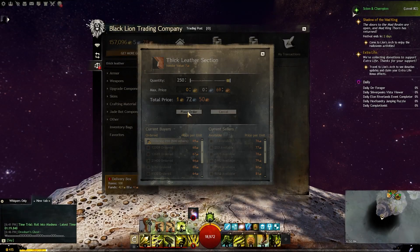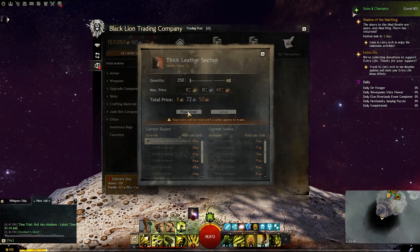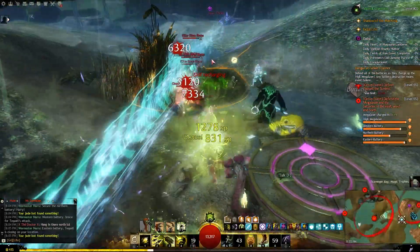There are two main approaches to sourcing materials for crafting when it comes to gold making. The first approach is to buy materials and then craft an item that can be sold for more than the cost of those materials — simple enough to understand and similar to flipping, but it does require some startup gold. The second approach is to use materials that you've already obtained through playing the game to craft an item that can be sold for a profit.